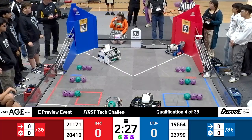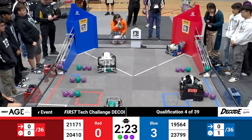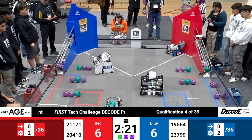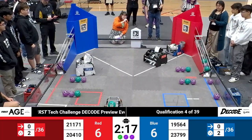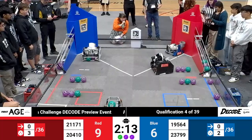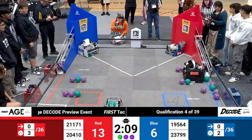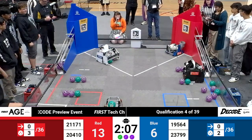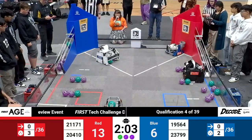Auton picks up for match number four. We have two artifacts being scored in the blue goal, two it looks like for the red goal. Over on blue they are purple, purple. On red we have green, purple, green. That first green is meeting the pattern for the red alliance and the second purple for the blue alliance. We've got some pattern points picked up in Autonomous and the gate opened, I think for the first time at our event.